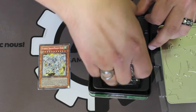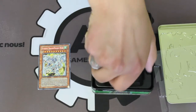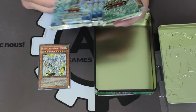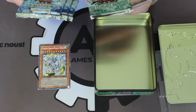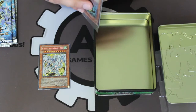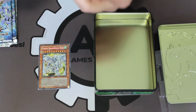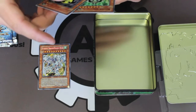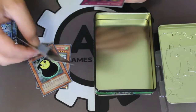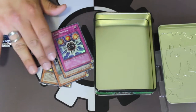I never heard of that card actually because I was never around when these cards came out. So let's see what else we have — we got some 5Ds Duelist packs and we got the Duelist Genesis too. We got some promos in here too. We got a Moja, Master Gig, and a Level Returner. That's pretty cool, some nice cards.